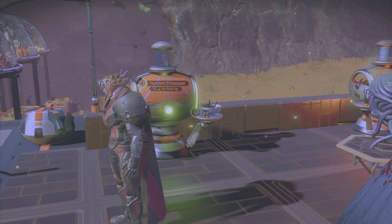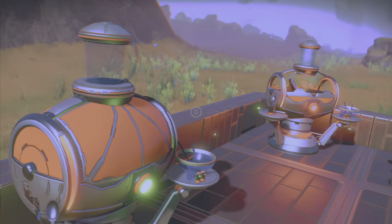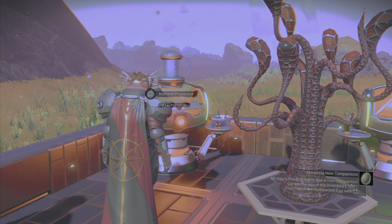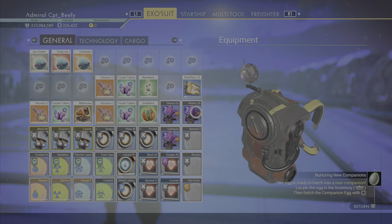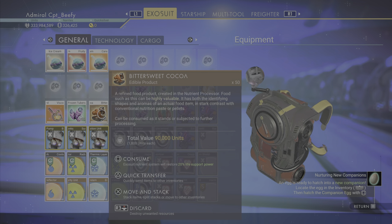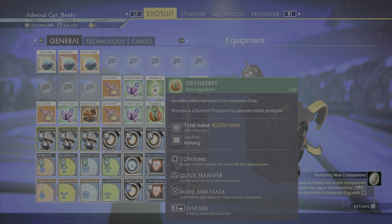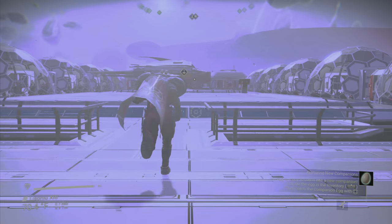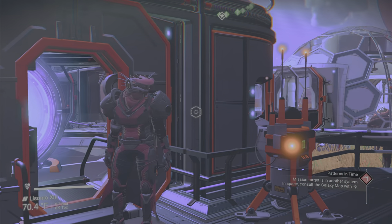It looks like our ice cream is coming to fruition, so let's pick it up and get it in our exosuit. There's some fruity ice cream, we've got regular ice cream, and here we've got a caramel ice cream. The other ones we're going to do require a little more legwork. We've got hexaberrys, bittersweet cocoa, and strawberries. The hexaberrys and strawberries are unrefined items found on planets, while bittersweet cocoa is a refined plant — something you've got to go out and pick, not something you grow.